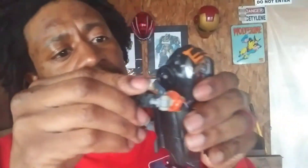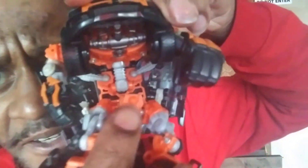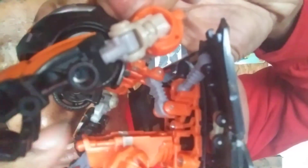Now to the arms, which should pop out — there's one of them, and there's another one. Now this chest part comes down, and this little latch is supposed to connect to the top part.